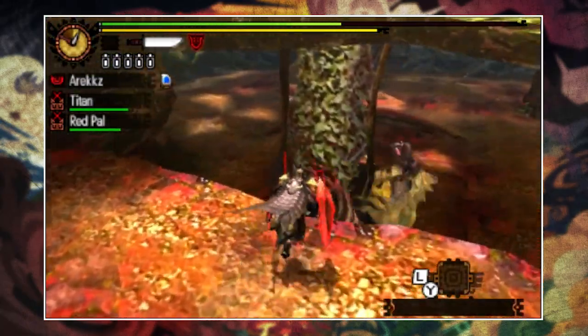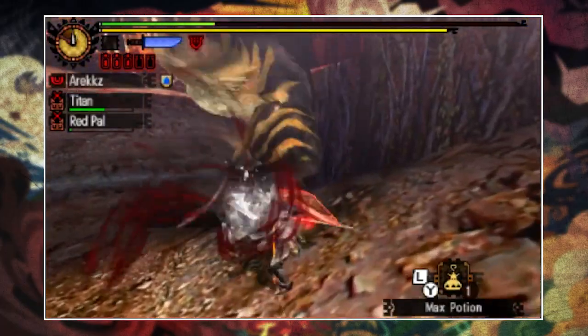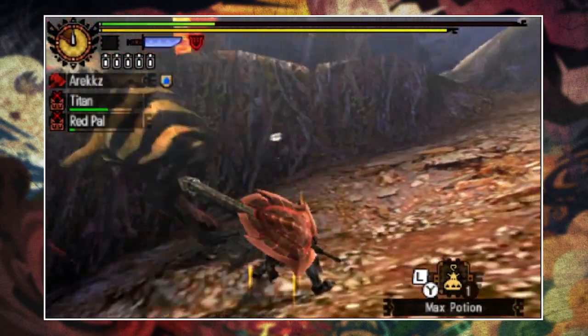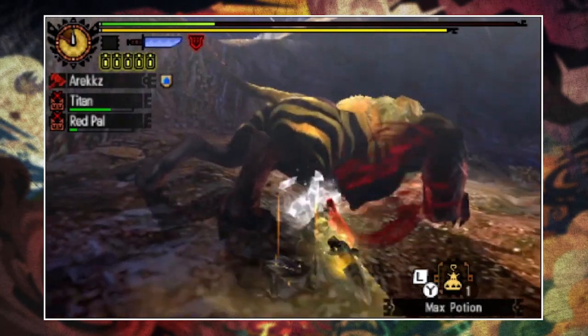Cheesy as it is, keep your friends close and your enemies closer. In Monster Hunter, staying close to a monster is often the easiest way to avoid being hit. Being close to Rajang makes it even easier to predict and get out of the way when he's about to perform a laser beam attack.